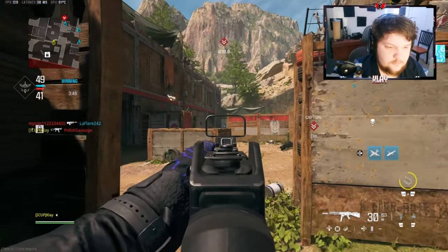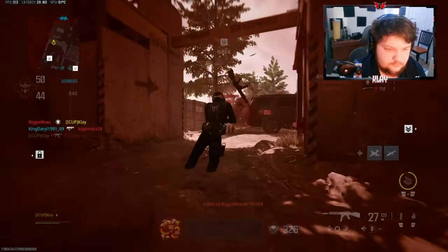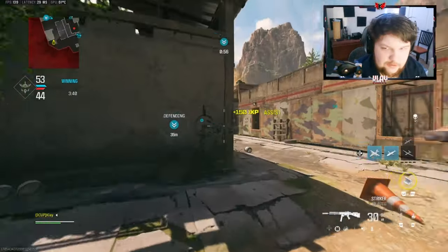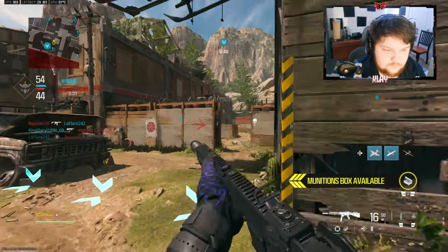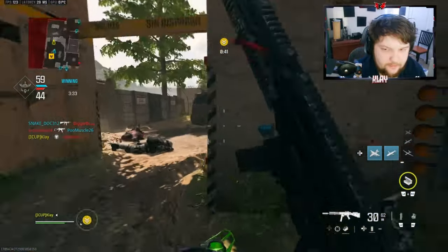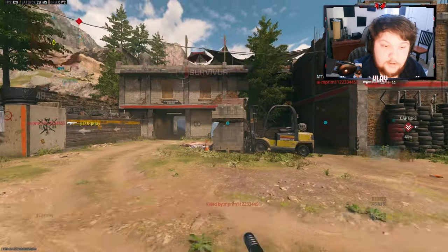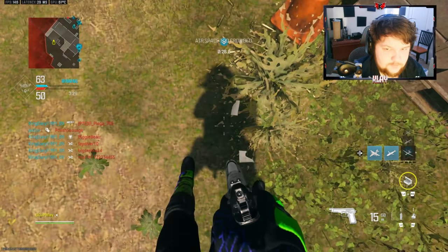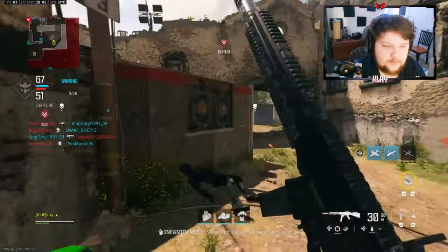I'm on a 15 now. I can't get headshots. We're using shotguns and he spawns right here. It's definitely going to be a high-kill game. I'm going to give them — I just can't use my streaks. What's the point of having them if I can't use them?